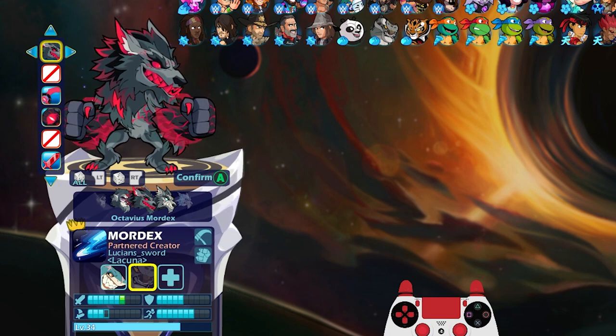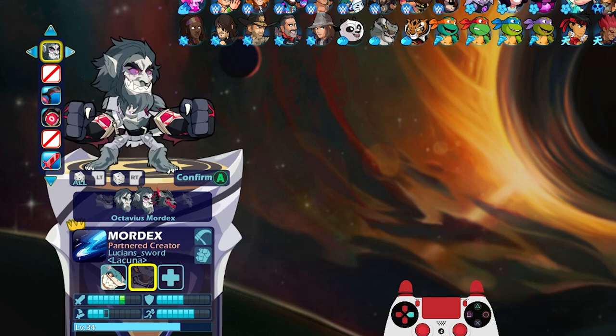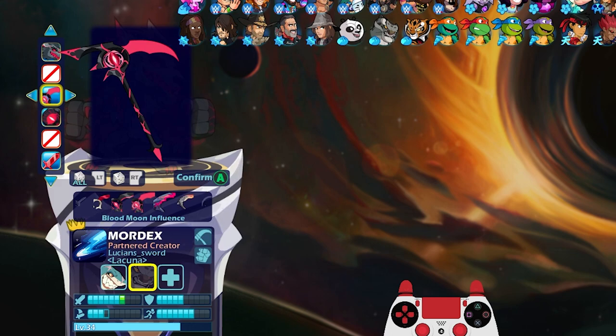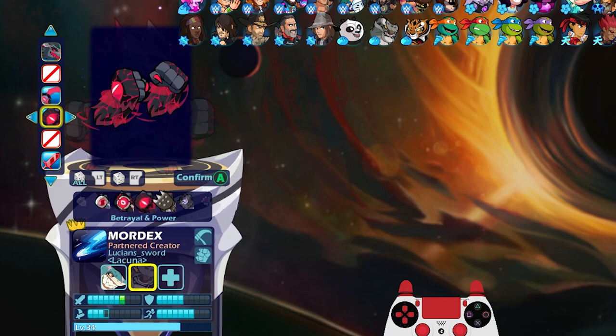I think it's just the red teeth that kind of look weird to me — they should just be white. But other than that it's an awesome looking skin. So we're gonna go ahead and use it. These are the weapons for Octavius Mordex level three — pretty cool, another animated gauntlet set.